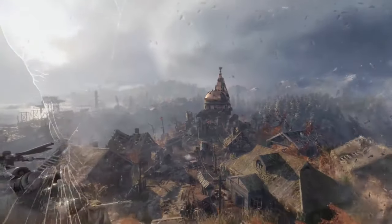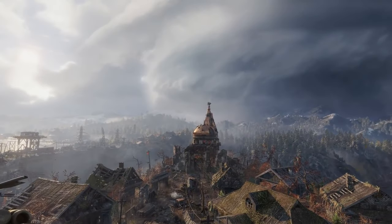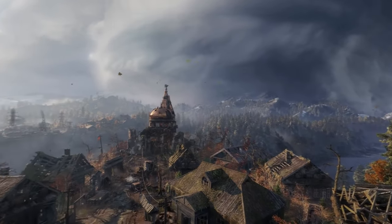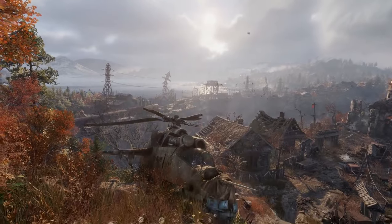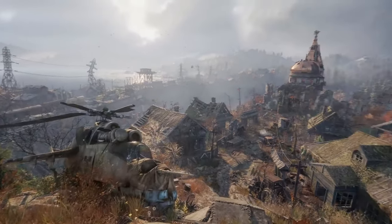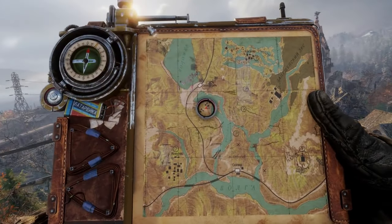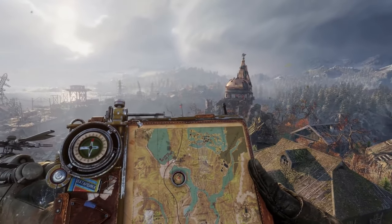In Metro Exodus, fighting is really important, and it's all about being sneaky and smart. Players have to search for stuff they need to live and make things. The weather and time of day can change a lot, so players have to adapt how they play to deal with it. Exodus is an exciting journey with action, storytelling, and survival. It's true to its roots, but adds new stuff, giving players a big world and a cool story.